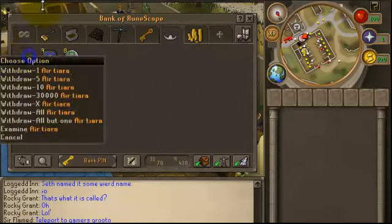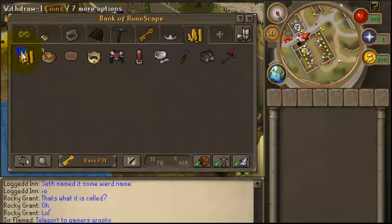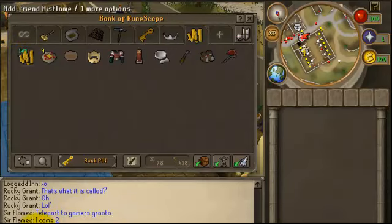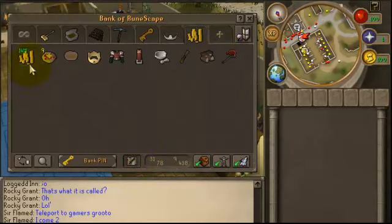Runecrafting tab. And here's my main stuff — I got a stack of 14.4 mil, full royal, and a dragon hatchet. So that's pretty much my bank.